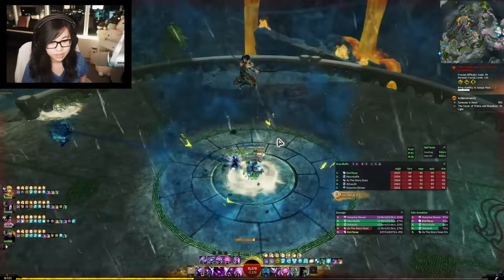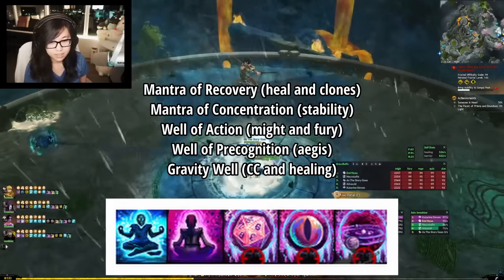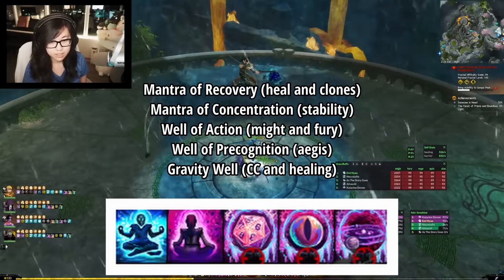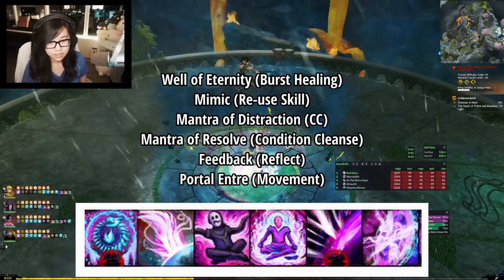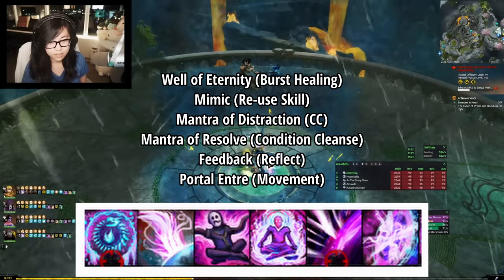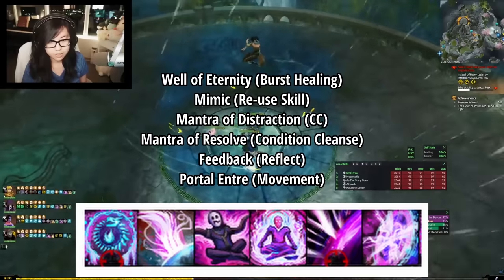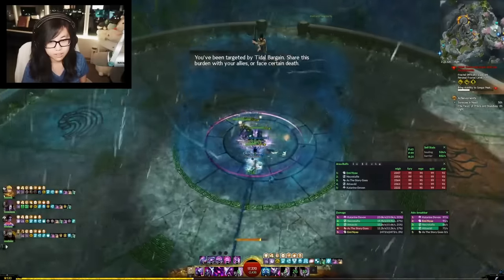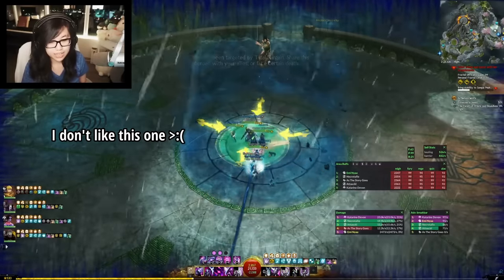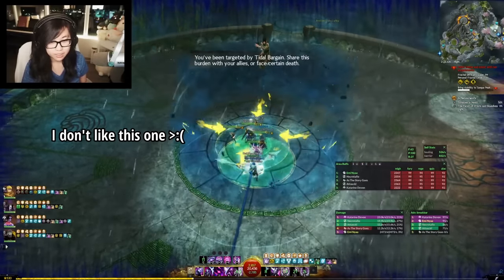For Utility Skills, I would recommend Mantra of Recovery, Mantra of Concentration, Well of Action, Well of Precognition, and Gravity Well. Other common skills to switch in and out are Well of Eternity, Mimic, Mantra of Distraction, Mantra of Resolve, Feedback, and Portal. I want to quickly mention one option that some people enjoy, but personally I really hate recommending, which is Mantra of Pain.